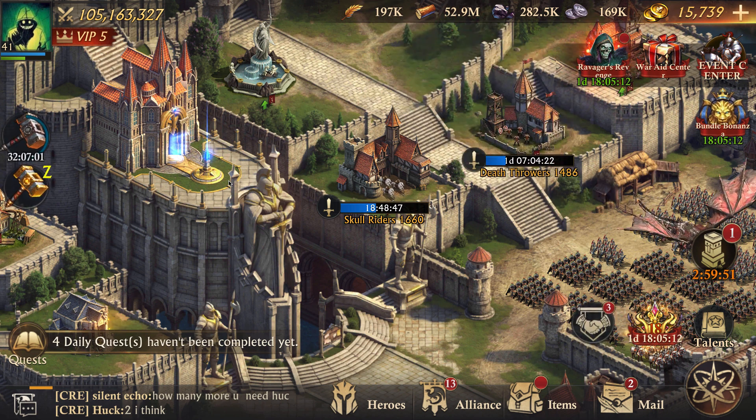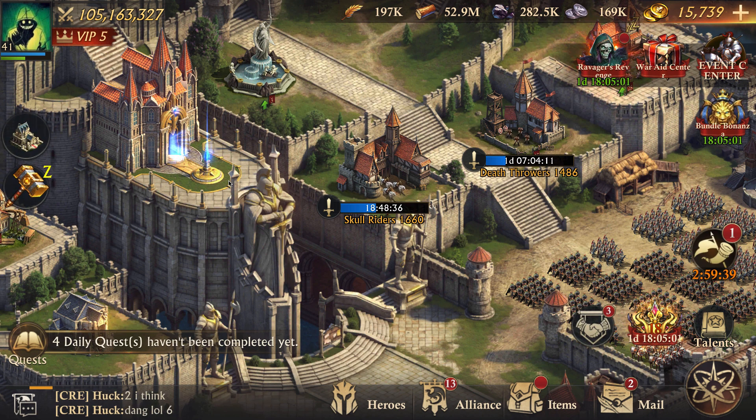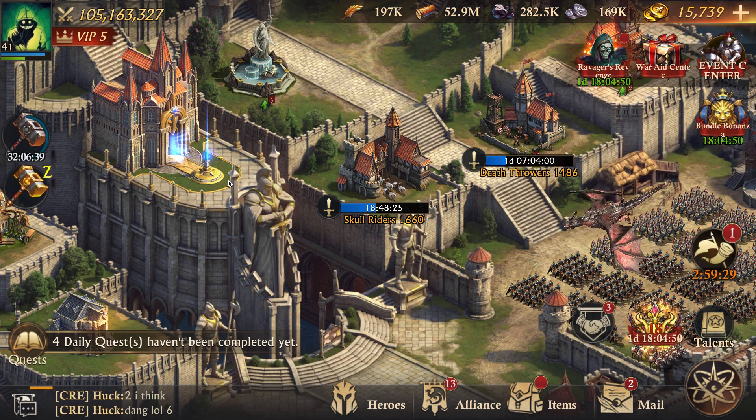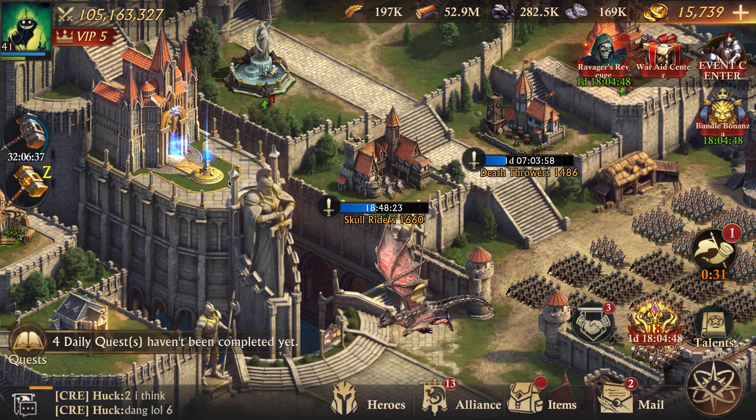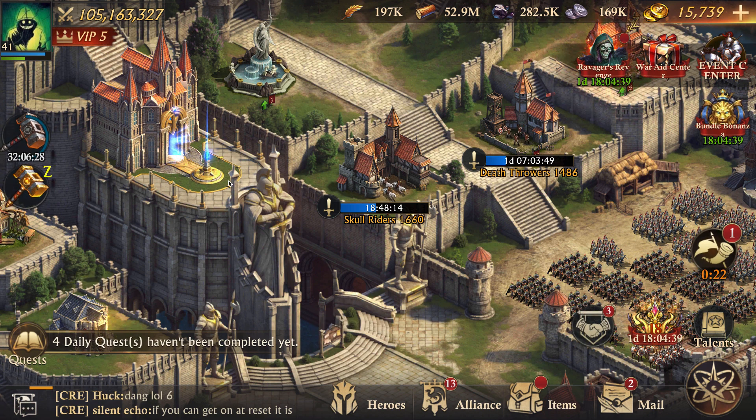I'm going to start with troops. An important thing to understand in King of Avalon is that your troops fight in waves. If you're sending 200,000 troops out, imagine dividing those into 100 different waves — they don't all attack at once. Because of this, anything with a percent chance is a chance per wave of the attack. A five percent chance means five percent of the waves get that bonus. Keep this in mind as you review troops and heroes.